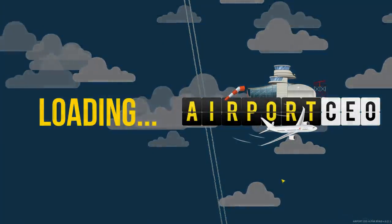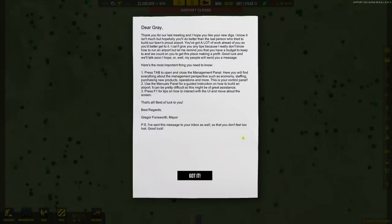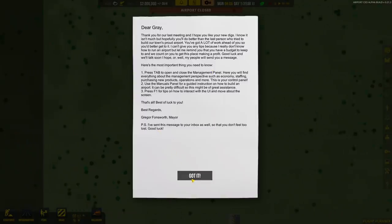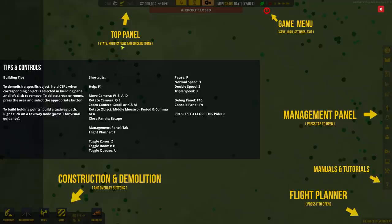Here we are in the realm of our very first airport. There's a lot of reading in this — I'm going to circumvent some of it because I know a little bit. This is from the mayor, Gregor Fonsworth — fantastic name — he's telling us about the game and how happy he is that someone who knows what they're doing has come to build an airport. This is our UI descriptor showing us where everything is: top panels, game menus, management, tutorials, flight planner. The tutorial is very important and very read-worthy — there's no mobile-style tutorial that forces you to click. Instead you have to read everything.